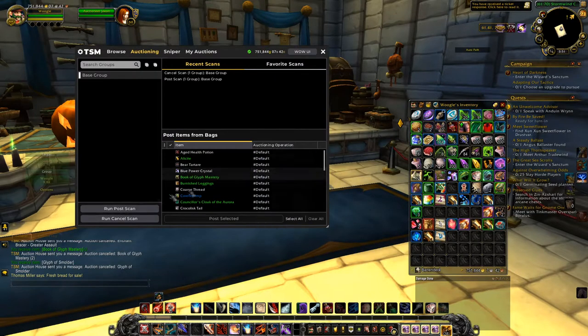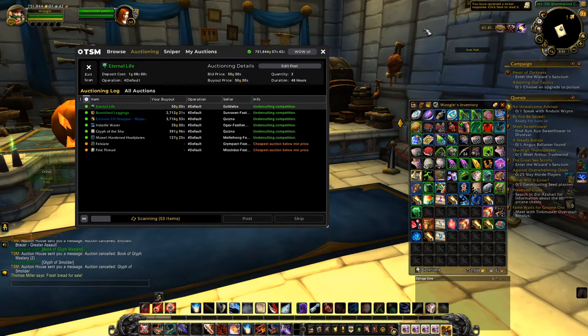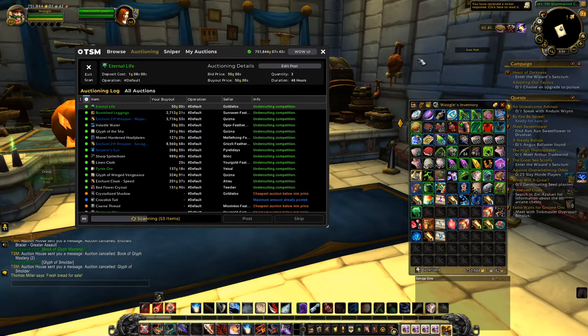If I put all my eggs into the transmog basket, I could very well get frustrated and quit attempting to make gold. In my opinion, the best way to diversify is to split your sales into the following groups and sell some of all of them. Number one: gathered materials — this includes herbs, ore, and leather. For the most part, these things will always have a market and should sell quickly.